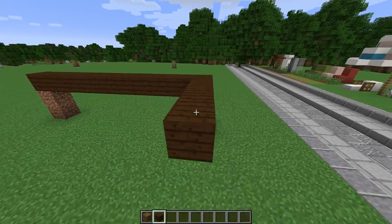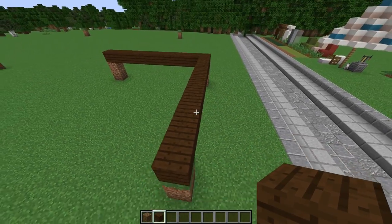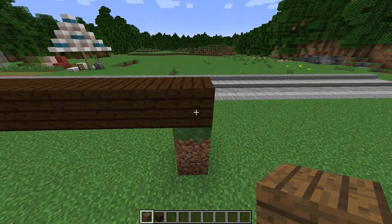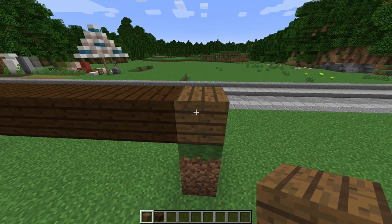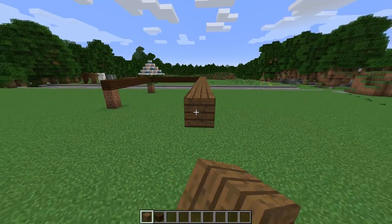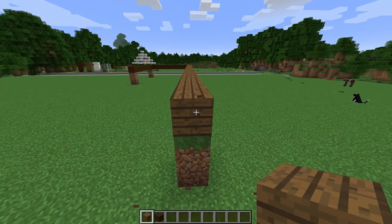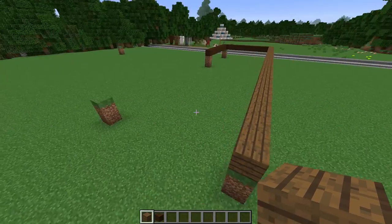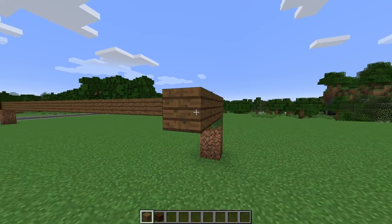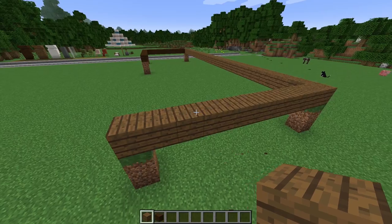Beautiful — this is 11 by 11. Now we're going to switch over to our spruce planks, remove that block and replace it with a spruce block. From that spruce block we're going to go 30 blocks this way — all the way out to here. From this block, we're going to bring this piece out 11. Then from this one we'll bring it out 14. And right here we're going to go about 29. There's also the first Scar mistake of the series — anyway, we continue.